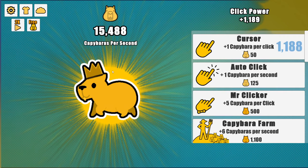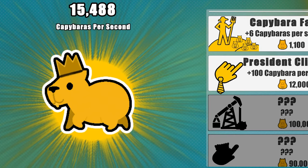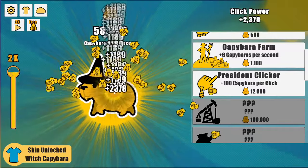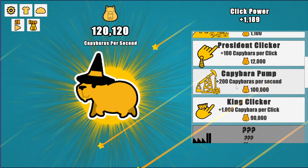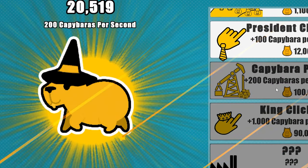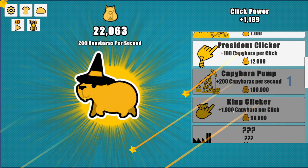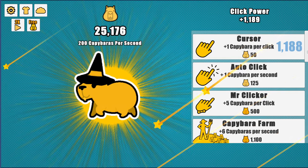We are at 31 capybaras and 1,188 cursors. We got another bonus that gave us 15,000. There's an upgrade at 100,000 — it'll only take a few clicks. Let's save up for that. There we go — 100,000 gets us a capybara pump which produces 200 per second passively. We'll buy that for some passive income. There's also plus 1,000 per click for 90,000, which might be worth it since spending money on 50-cost cursors takes a long time.